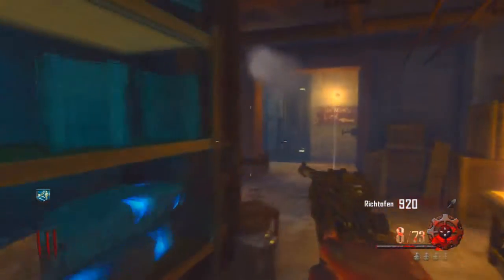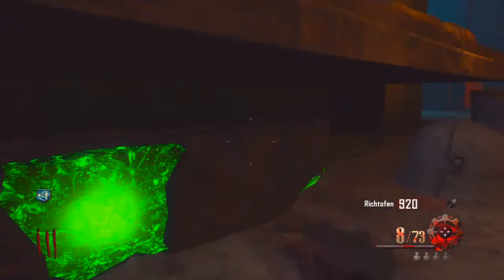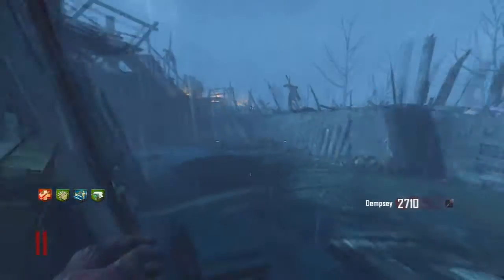For the second one, you've got to go to the workshop, then go upstairs, and then go down underneath this bunk bed and you're going to find this.